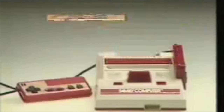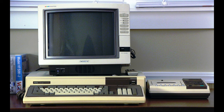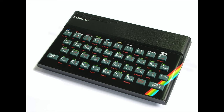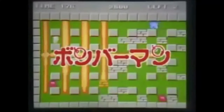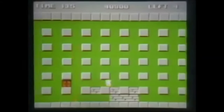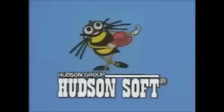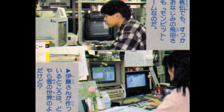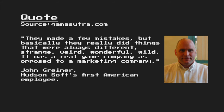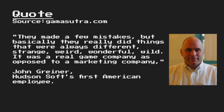As the company continued developing video games for the Famicom and other platforms including the MSX, NEC PC-8801, and ZX Spectrum, the company was reorganized as Hudson Soft Co. Ltd. Hudson Soft continued to find success with the release of Bomberman for the Famicom, which was considered another big hit. But partially due to the fact that the company was founded by two brothers with very little business management experience, Hudson Soft was always trying to develop new things. As their first American employee stated, the company did things that were always different, strange, weird, wonderful, and wild — it was a real game company as opposed to a marketing company.